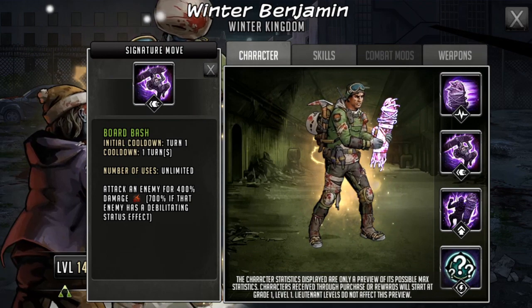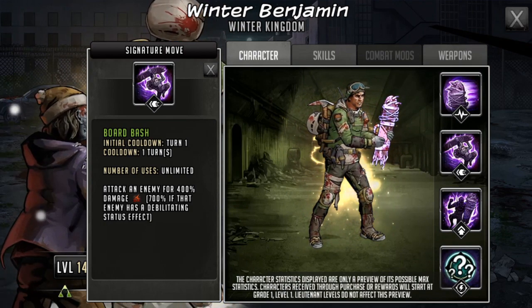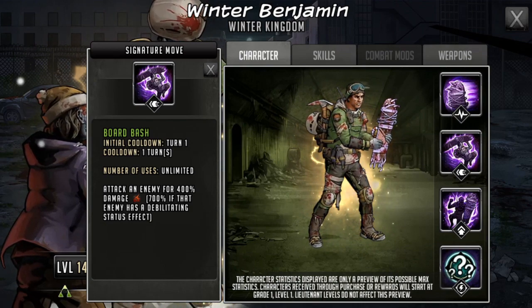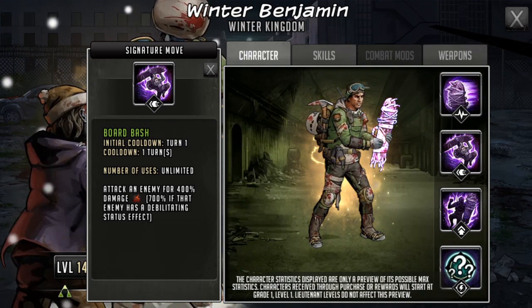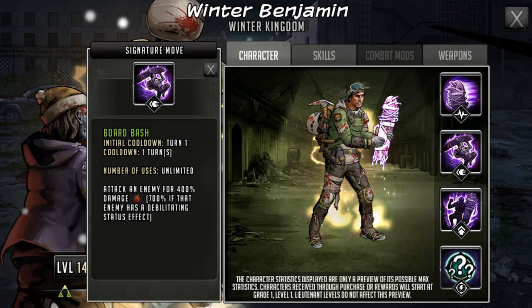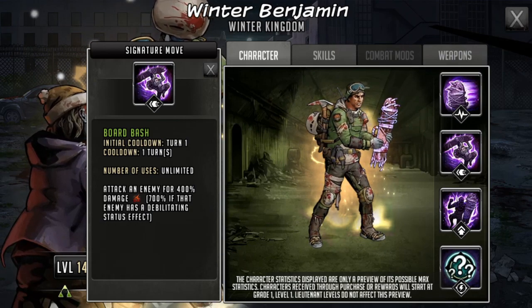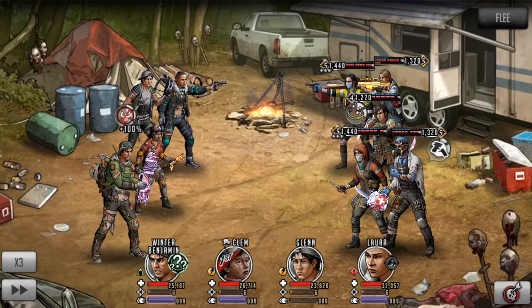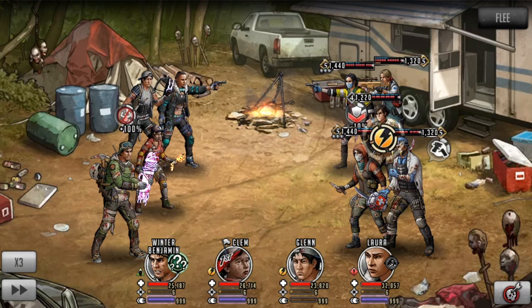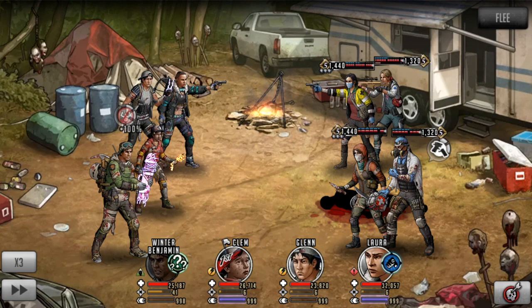Next up, Winter Benjamin's signature move is called Board Bash. It's a turn-one initial cooldown and then a one-turn cooldown, with limited uses. It attacks an enemy for 400 damage, but it'll be 700 damage if that enemy has a debilitating status effect. This is actually pretty good — it's quite like Shane's signature move, but instead of being based on trait it just requires a debilitating status effect already on the target. There are a lot of characters that do have early control on their kits, in signature moves or passives. For example, on the defense team right now a character is impaired because of Laura, so using the signature move here would be a 700-damage hit.